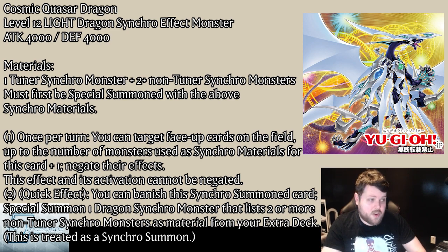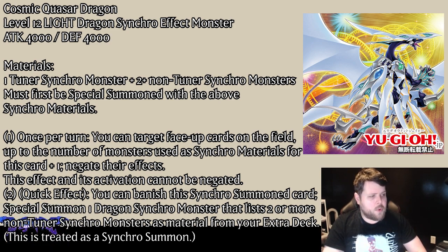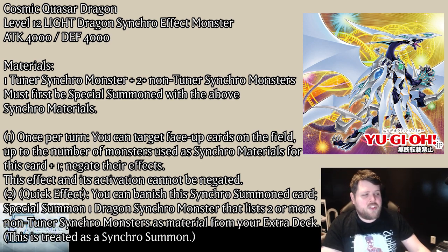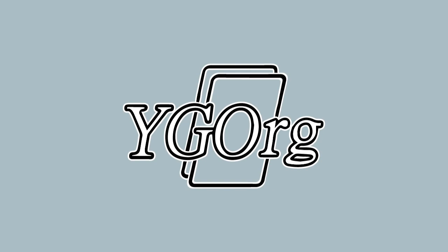Additionally it has a second effect that's a quick effect: you can banish this Synchro Summoned card to special summon a dragon Synchro that uses two or more non-tuner Synchro monsters as materials from your Extra Deck — this is treated as a Synchro Summon. That just summons Quasar like that — super cool. Next is the Crimson Dragon.